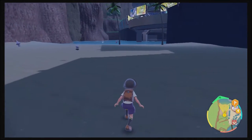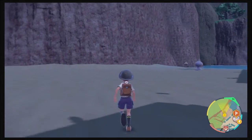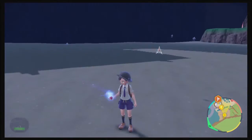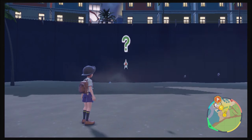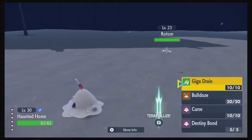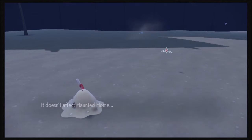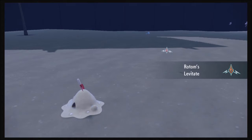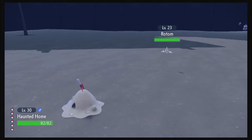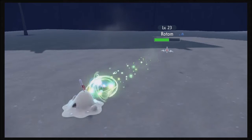Looks like a Rotom — I think I want to get the Rotom first. It saw me. I might as well use Bulldoze, but wait — this one has Electro Ball. I forgot Rotom has Levitate, so let me Giga Drain it instead. Since it's not attached to any appliances, this should be normal damage.